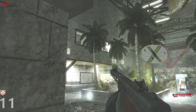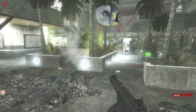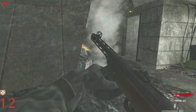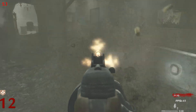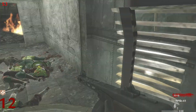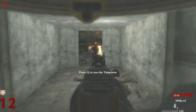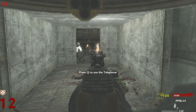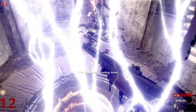Now I've got the PPSH — it should be pretty good for point building. The MG is a pretty awesome combo. In my last map, Tropical Island, I had the Browning and the PPSH. This is pretty much just slightly better than that combo, because the MG's got a way faster reload on it than the Browning.